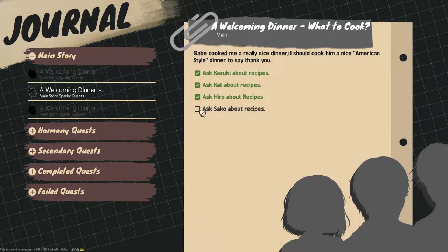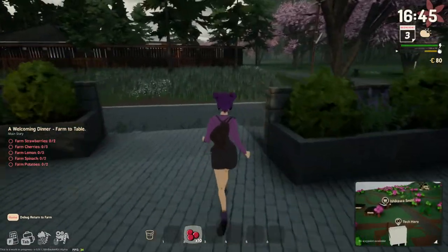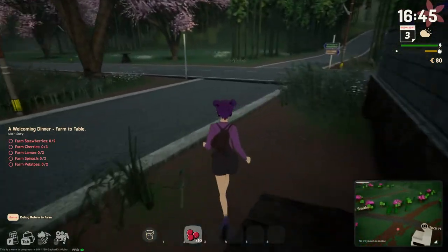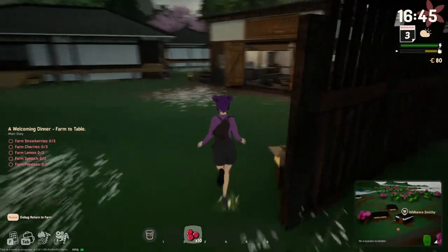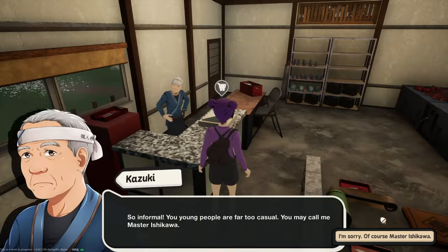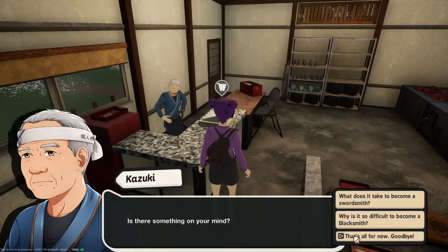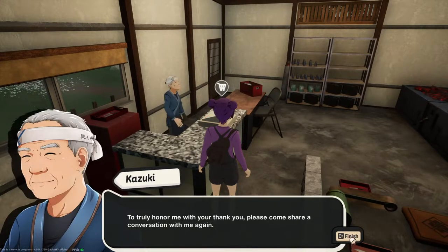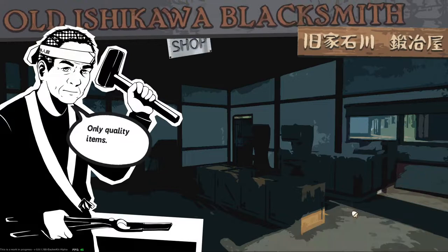We have to go talk to Saku about recipes. I forget who Saku was — I should go back and watch my first video. I'll find her. I think it was a her — was she at the general store? I'm probably going to get there by the time it'll be closed. Hi Kazuki — I meant to click on the cash register. Let's see if we can sell something.